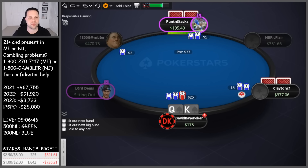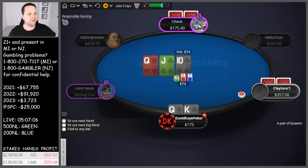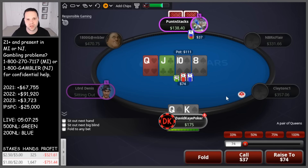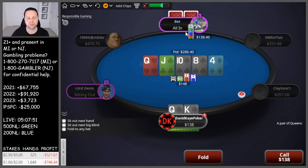We have a hijack open, a button flat, and we squeeze. Two calls — interesting one. We have a pretty big range advantage here; we're going to have ace-king where our opponents probably don't as often. We'll also have a higher percentage of the sets. Still going to be checking this one. Turn's an 8 — brings in the four-liner, which isn't great, but we do have spades. So we're going to check-call the turn. We see a bet, call, then a 4 on the river. If we face a river bet I'll be folding. We see a jam — just going to let this go.